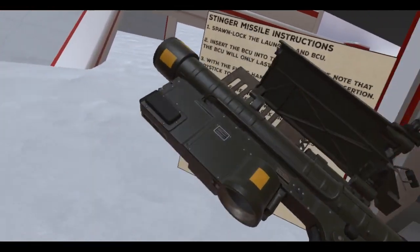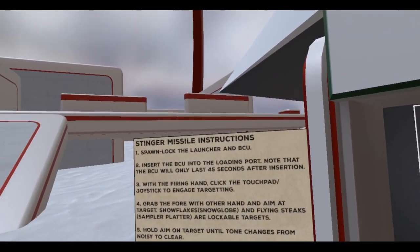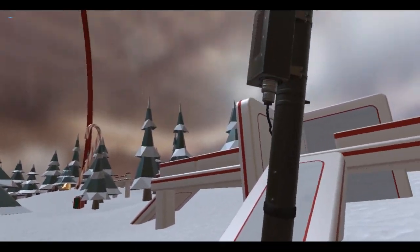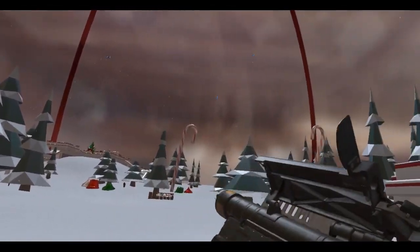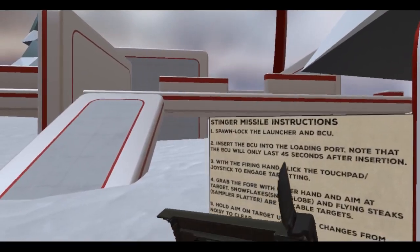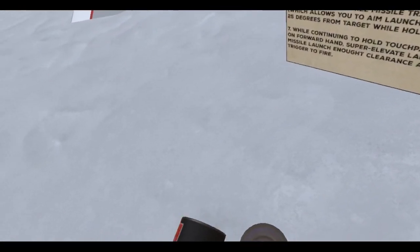Number one: spawn lock the launcher and BCU. So this is a single-use kind of weapon. I gotta spawn lock this — on the shoulder. And oh yeah, this one too. The BCU, sorry. So, insert the BCU into the loading port. Note that the BCU only lasts 45 seconds after insertion. Okay, I'm gonna keep this for a minute.